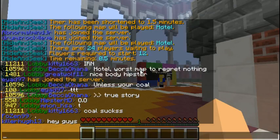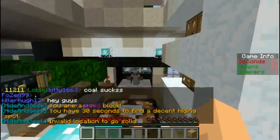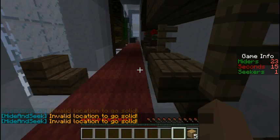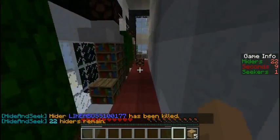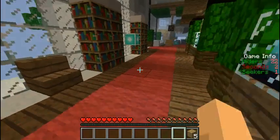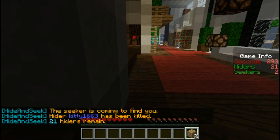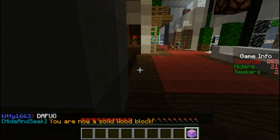Hi guys! As you see here, I am a wooden block, so that means I'm a hider. So this here is what you are. The five means five seconds before I turn into a wooden plank. I'm going to find somewhere to hide as a wooden plank — better do this quick. Ah, my favourite hiding spot. If I stand here, the time will go down and I will become a wooden block.